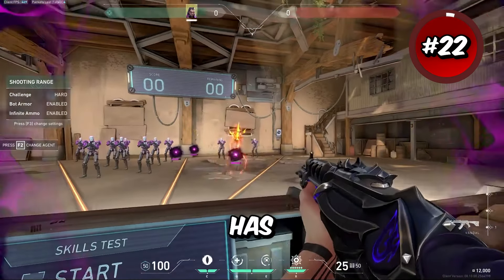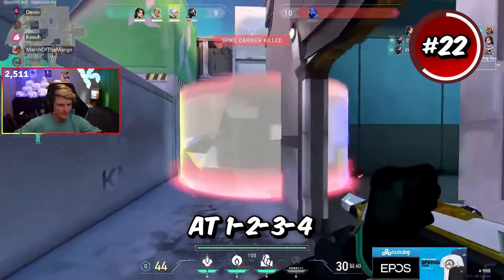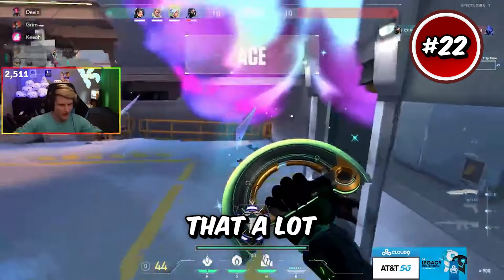Another content creator, Kyo, has a crosshair I like as well. With outlines off, inner lines at 1-5-1-2, and outer lines at 1-2-3-4. This crosshair gets thinner the further it goes into the middle and I like that a lot.